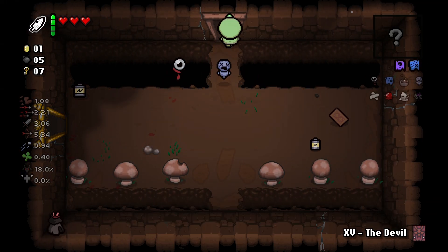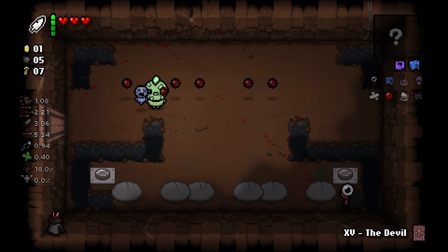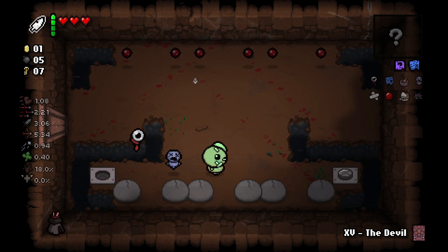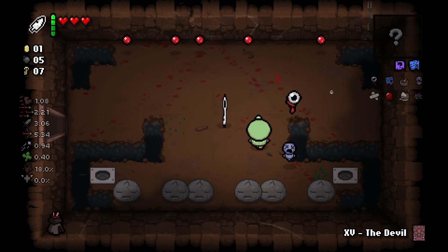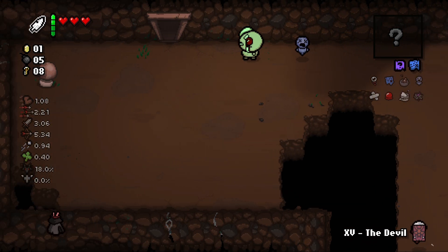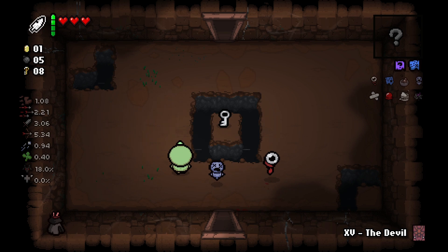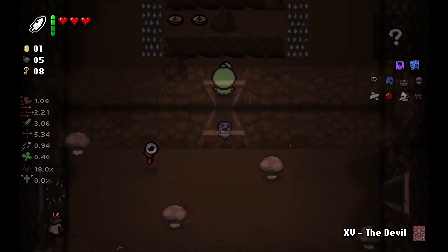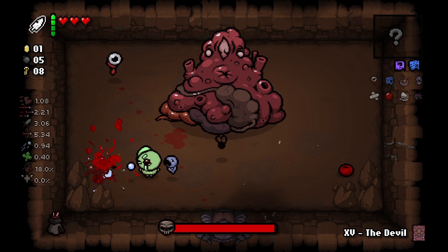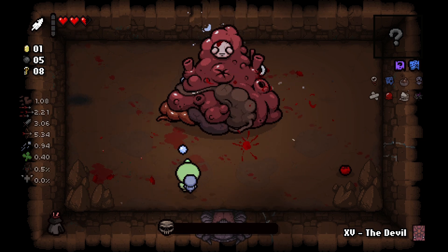We can't take anything else. Another key, thank you. I don't know where the boss room is — I think it's up here. Yes, there it is. We're on five hearts, so this isn't going to go well. It's not too bad a boss to be honest — oh, he pre-fired me. Let's use this nice and early. He's dead!